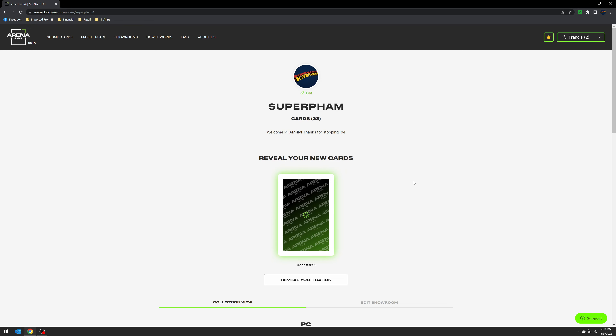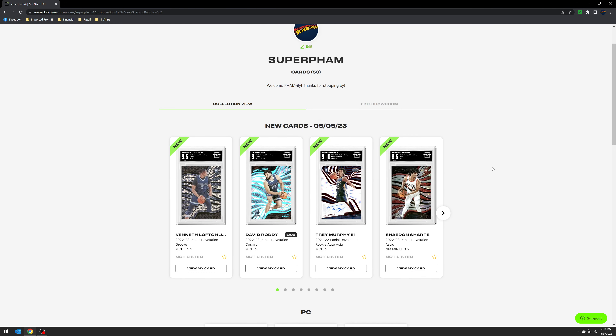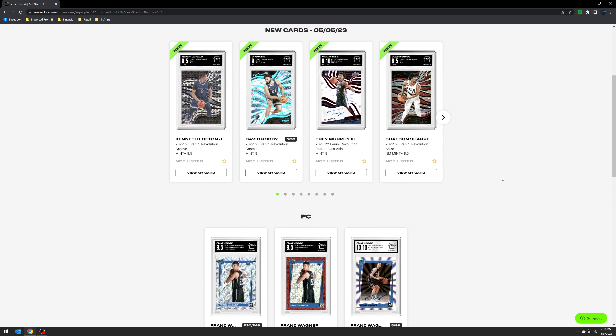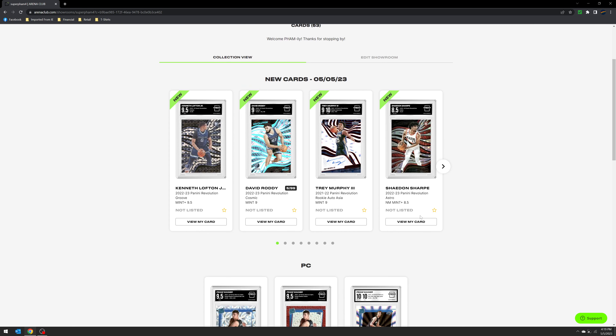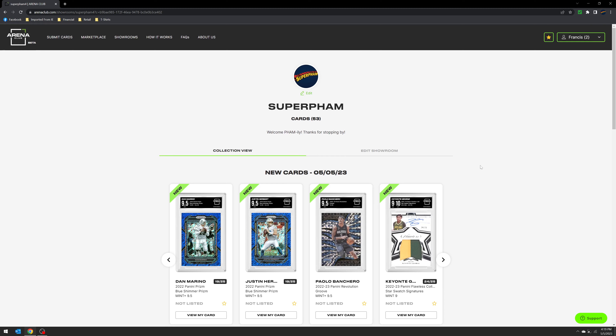These are now in my Arena Club showroom. Some of these are PC pieces that'll probably move there; others I'll leave up for trade. I'll link my showroom in the description below if you want to make a trade — I've made a few trades already and sold a few cards. Feel free to make an offer. It's quick and satisfying to have these reveals when they get vaulted. I'll have a few including some PC pieces mailed back soon, and I have another submission in the works. Thanks for stopping by — hit like and subscribe!